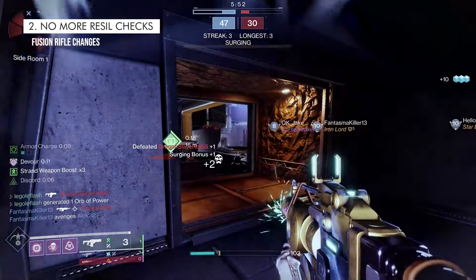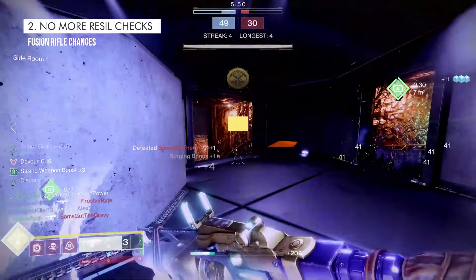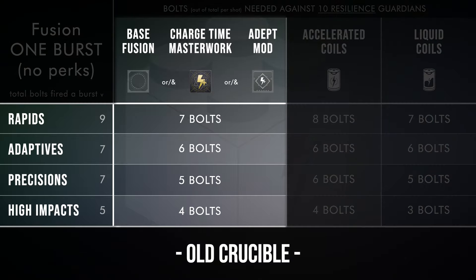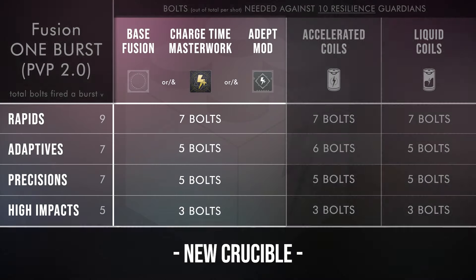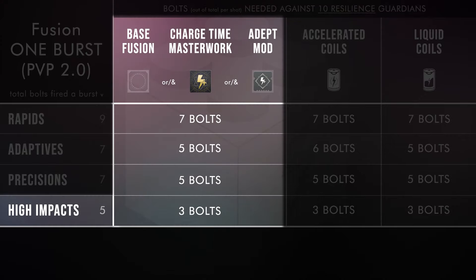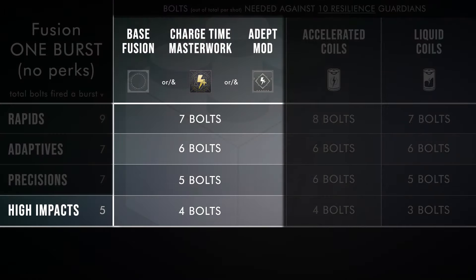That 5% increase means there are now no bolts-to-1-burst Resilience checks on any type of fusion rifle. You know how you're always trying to get High Impact Reserves to fix things? This can be boiled down simply into no more worrying about 10 Resilience Titans. High impact frames like Glacioclasm and Wisen Rebuke will only need 3 out of their 5 bolts to take out any Resilience Guardian. It used to be 4 bolts for 10 Resilience — no more.